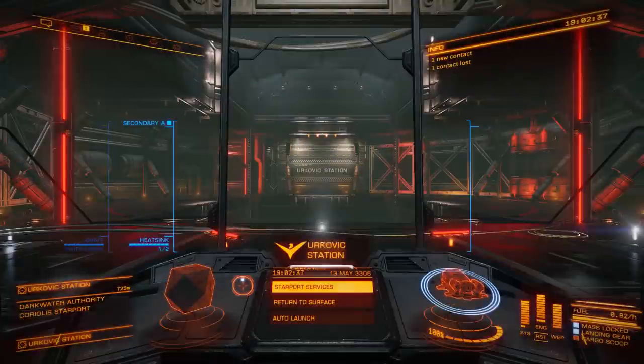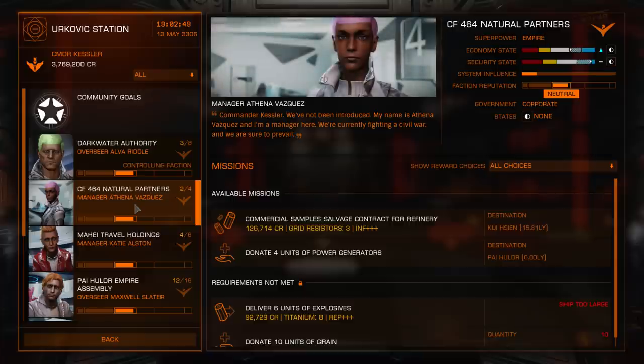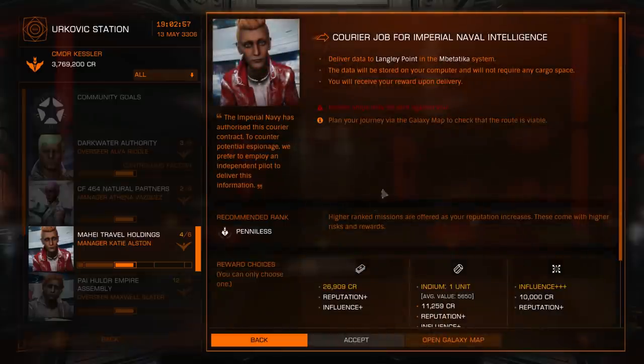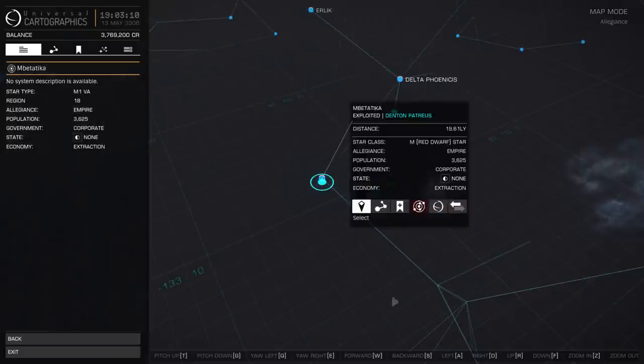So we'll flip the board again: log out, back to the cockpit, back into starport services, back to the mission board. I'm new at this station, which is why I don't have high reputation with the various Imperial factions here. There's a courier job for Imperial Naval Intelligence — low risk — but again I don't have the reputation required to accept it. I'd have to complete other missions for them first, which wouldn't take long, but ain't nobody got time for that.